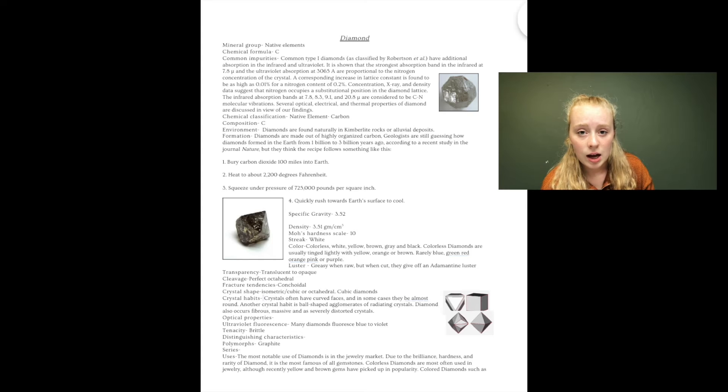When you go through practice tests together, look at all the questions you could possibly be asked. Here I had mineral group, chemical formula, and common impurities — that's a big thing. You want to know what could be in a mineral and what couldn't. For example, common type one diamonds have additional absorption in the infrared and ultraviolet. In nature you're never going to get a purely perfect diamond or gold specimen — there's always some imperfection.